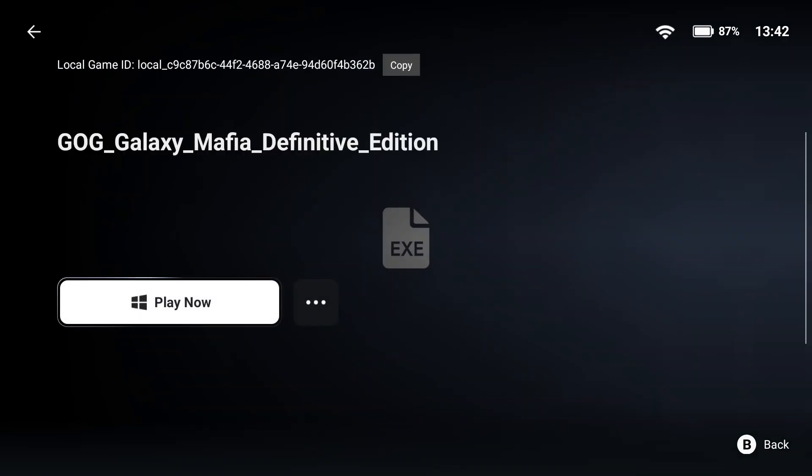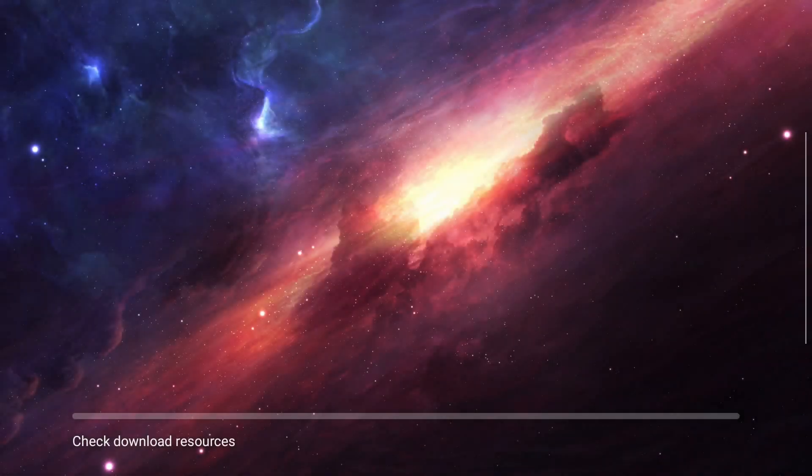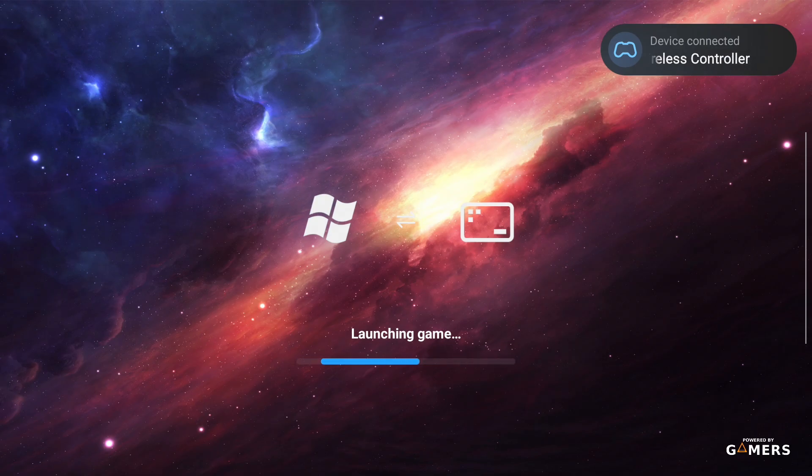Now that that's done, launch the .exe file and let the GOG installer do its thing. It'll download and install the GOG Galaxy app, and yes, it might take a few minutes, so grab a snack.